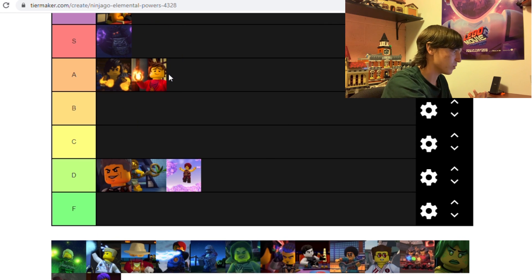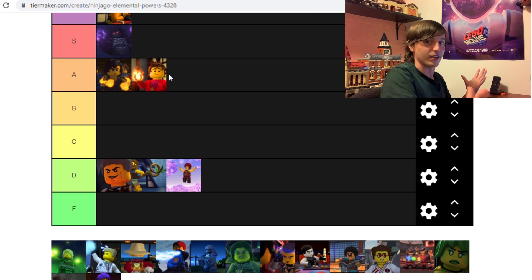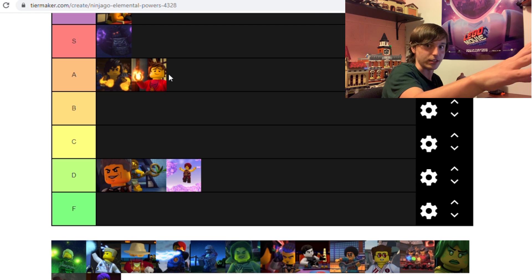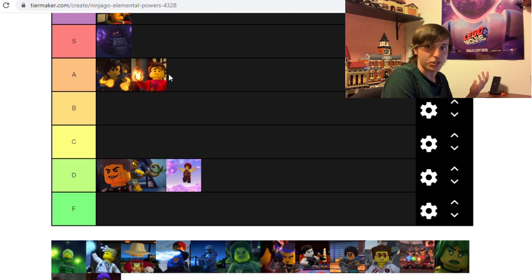Fire is A as well. It's just fire — you can shoot fireballs, light things on fire. It's hot, it does damage, and it's ranged. It's just really strong. There's so much destruction you can cause with it, and it's also useful in certain situations too. Like if you were in a colder area, it can create warmth — as we saw in Secrets of the Forbidden Spinjitzu, Kai was able to light fires for the villagers in the Neverrealm. So it's a useful power all around and a really strong one — that's A tier.